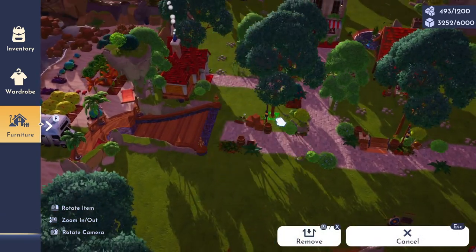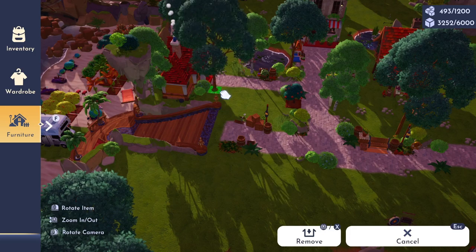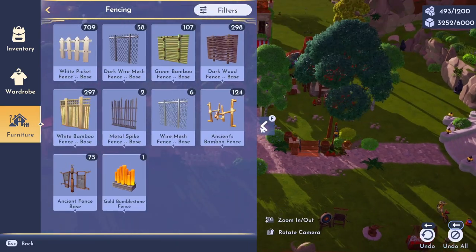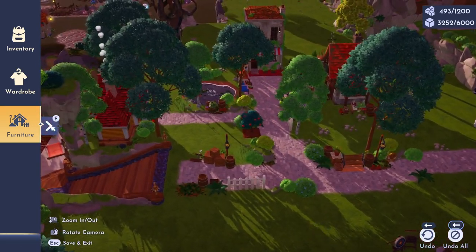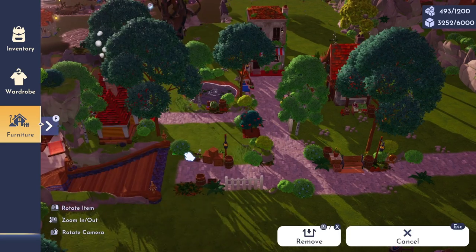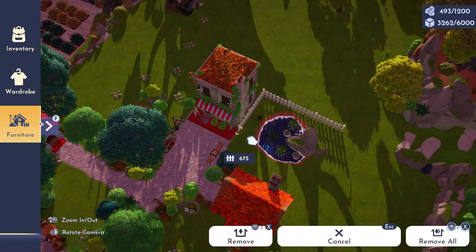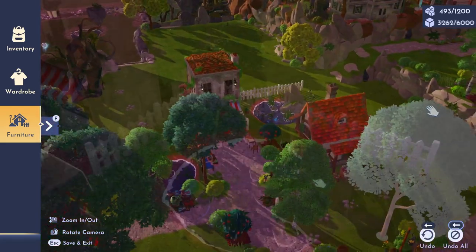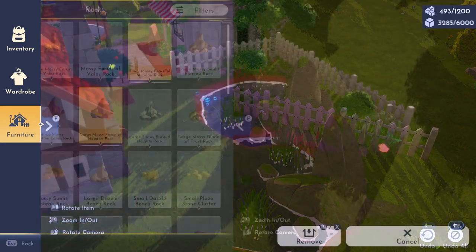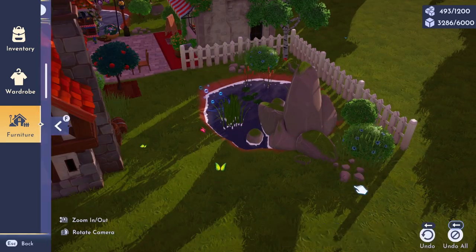Now that I have a pretty good idea of how I want this entire meadow to be laid out, I'm going to lay some of the white picket fence along the rough edges of our brick path as well as to frame in that pond next to our bakery. Then I'm going to add in some more foliage just to make the place look a little bit more natural over there.